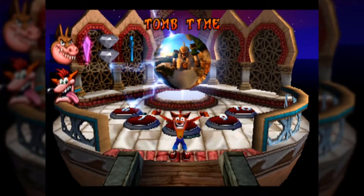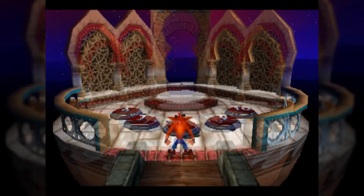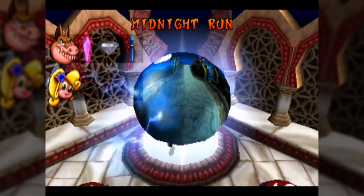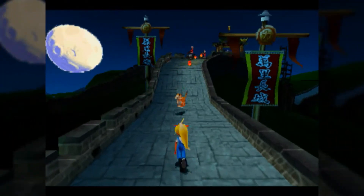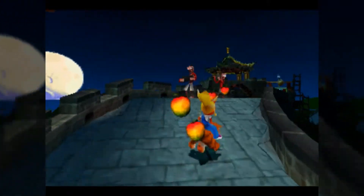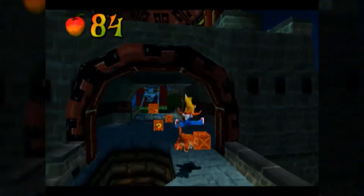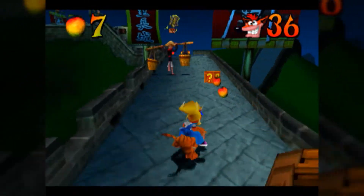There is only one level left in Tier 2. It's time for us to head into Midnight Run — yep, and if you can't tell by that portrait, it's time for another Coco stage. This is her second Tiger level. Notably, this level and Orient Express are the only levels in time trial mode where it's impossible to get a max timer score, because you're always moving forward.